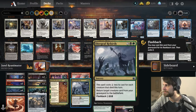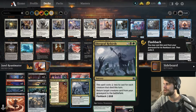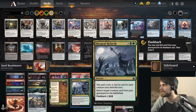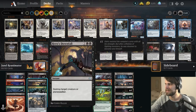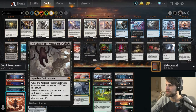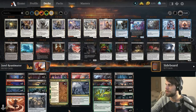We also have Diagraph Rebirth. This is a way that we can flash it back even if it hits the graveyard and still use it as a reanimation spell. Obviously if it's just in our hand it's a little cheaper, which is good, but in general it's just a really solid spell. We do have a little bit of removal — Binding of the Old Gods as well as Hero's Downfall. It's nice to have this hit planeswalkers as well as creatures.